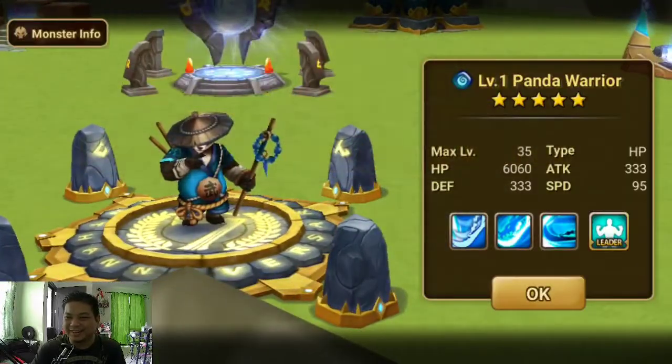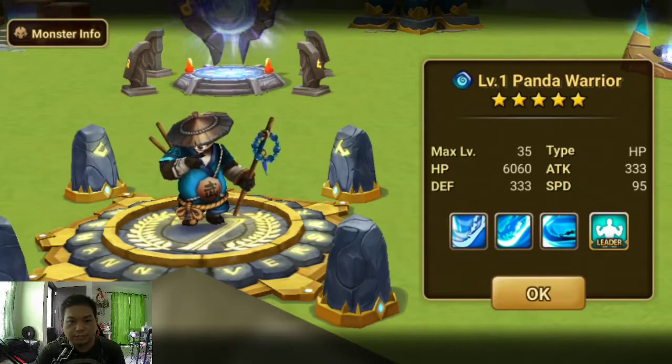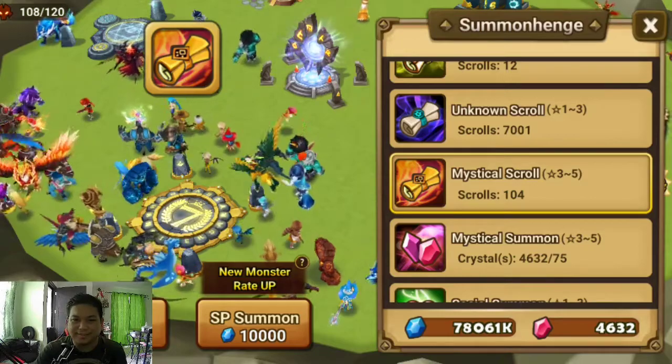New five-star water panda warrior — this is new! Yes, I believe this is new. So I think I have all three pandas now: the fire one which is a fusion monster, then we have the wind one — the Unfair Bear — Feng Yan, and now the water one. Nice!